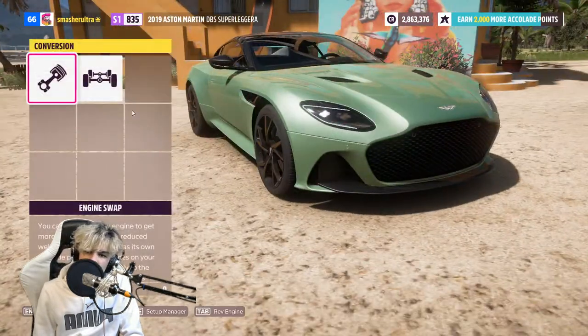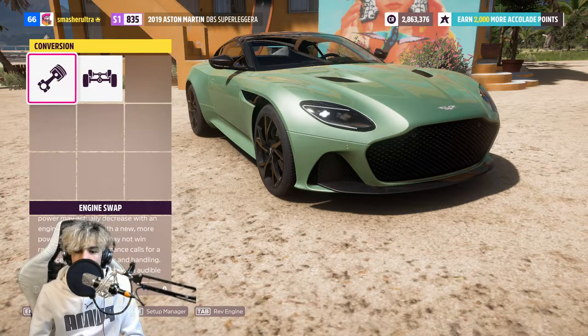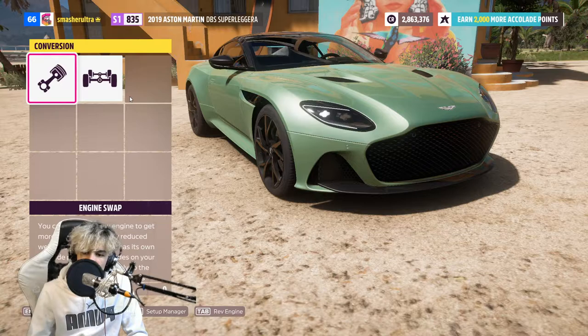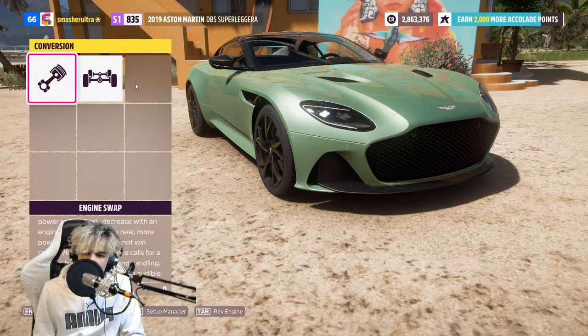One thing I didn't go over is aspiration swap in conversions. Often you shouldn't need to unless your car is trying to be pushed over a PI class it can't rev out. Naturally aspirated or turbocharged - whatever your car comes stock with is generally the best for performance, but you might want to upgrade to a different aspiration if you want to push it much higher. I generally wouldn't recommend pushing cars too high out of PI classes - I wouldn't recommend making a D-Class car S1 unless you're trying to have a bit of fun, because they're just not going to be competitive in higher classes normally.